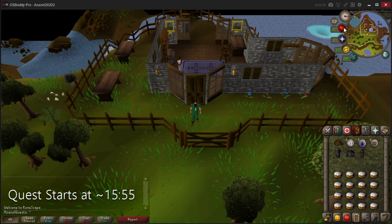My recommendation would be to do the Witch's House quest first - I'll put a link in the description to my quest guide for that just as soon as I make it - and that will take you straight from level 10 HP to level 24, which will be plenty for this quest and make it significantly easier. But I will show you how to do it at level 3 with 10 HP.